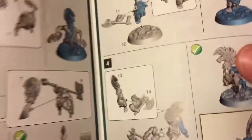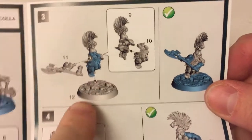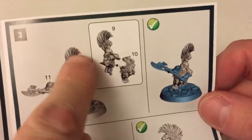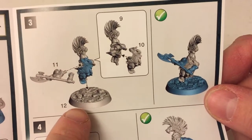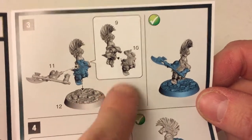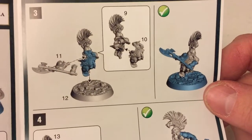So you get a cool little instruction manual and we are building this chap here. It gives you the numbered pieces that you need to cut from the sprue — so nine, ten, eleven, and then the base is twelve. It shows you that you put nine and ten together, then you put eleven on, and then you stick it onto the base.